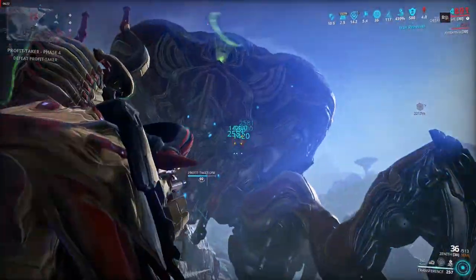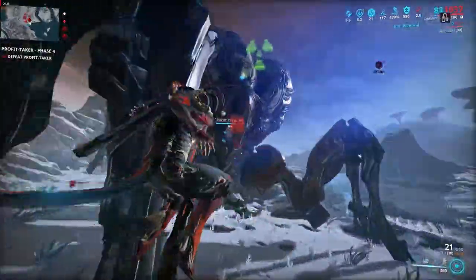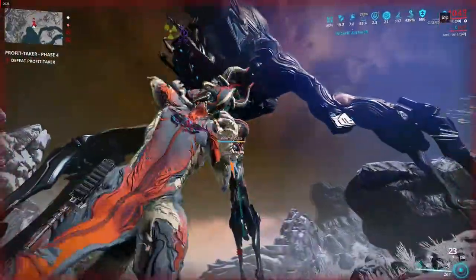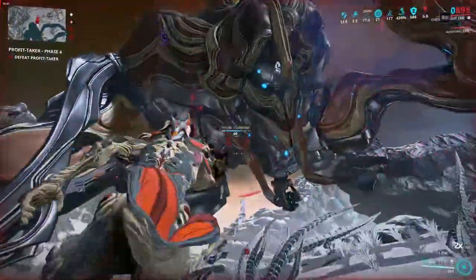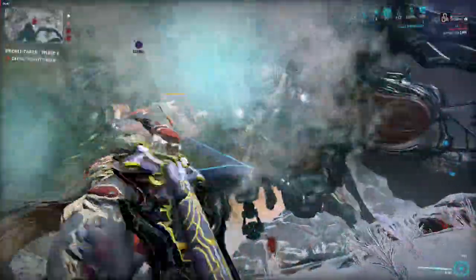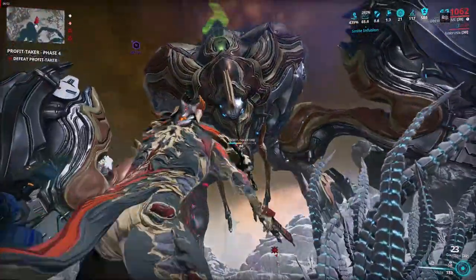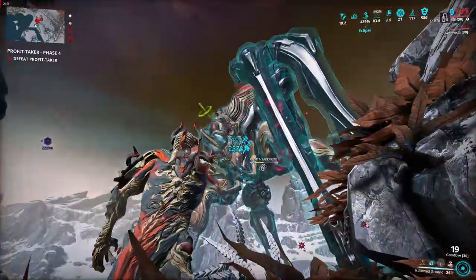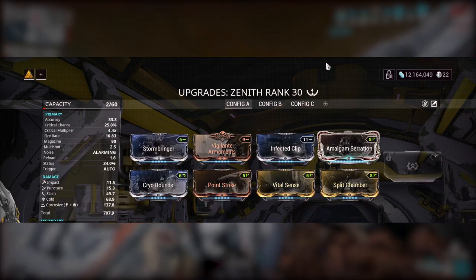If you follow the recommendations for secondary and melee weapons I gave earlier, you should only be left with a few elements to cover with your primary weapon — normally some physical damage types and two or three different elements. Most weapons should be able to meet this requirement with maybe one element unaccounted for. The one weapon I'm going to recommend for primary is the Zenith. You get the Zenith as a login reward and it has a unique feature where the secondary fire has infinite punch-through, which becomes very useful later in the Profit Taker fight. Here's the build for the Zenith that I normally use — it's fairly standard and just covers the remaining elements I normally don't have.